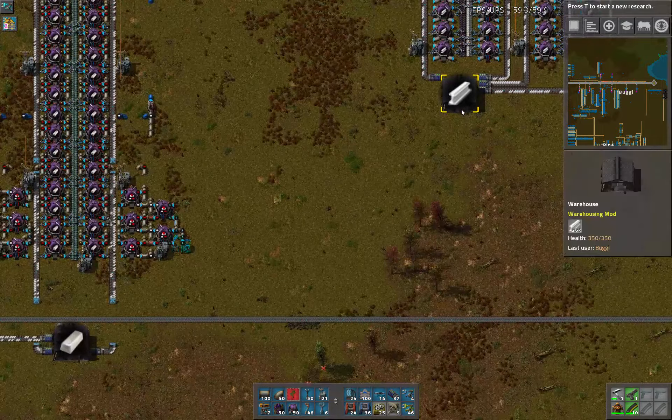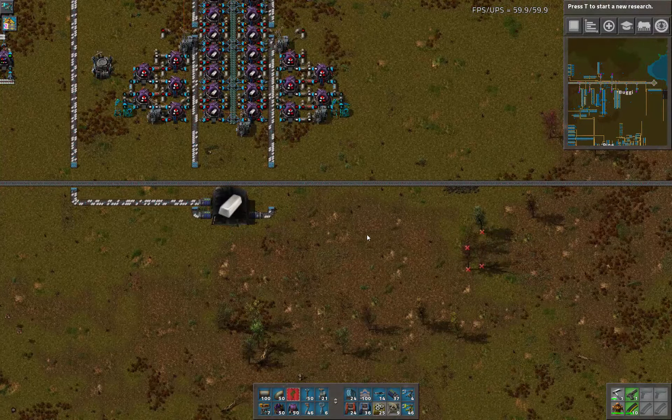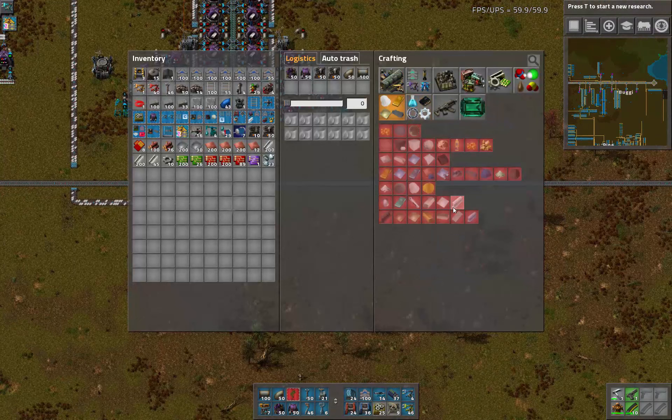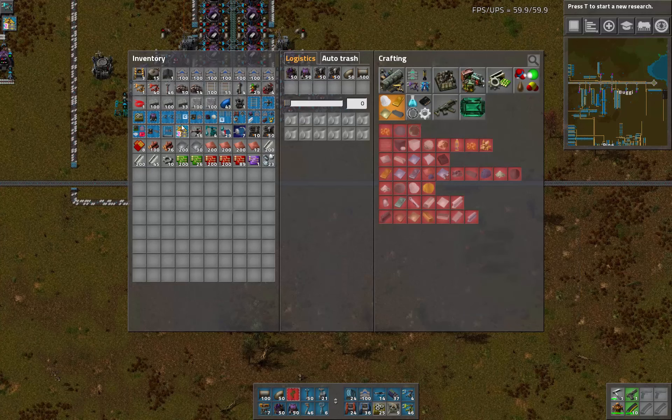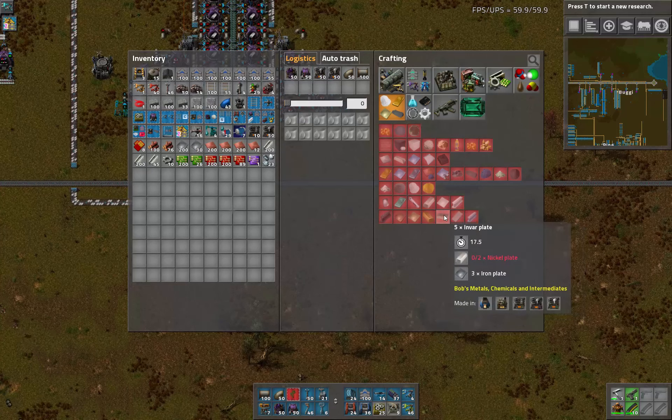Now that we have titanium and nickel, we're going to be able to do one of the alloys we're going to need — which is nitinol. This is a brutal 17.5-second craft, but we get five at a time, so there's no mass lost. It would be plus three, plus two, and equals five. That's nice.